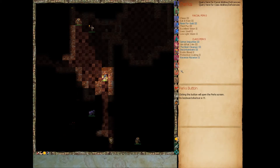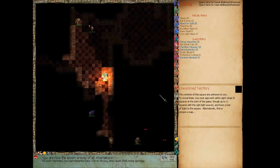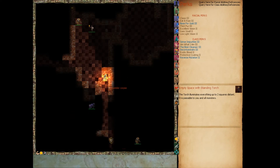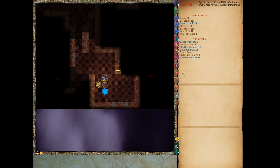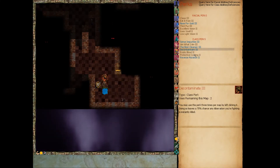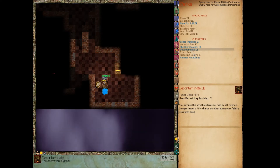Let's go ahead and use our Decontaminate spell — Decontaminate perk, pardon me — on it. Kill it. Now the sworn enemy of all aberrations. Let's go get this one too, if it's not running. There we go. Got it.